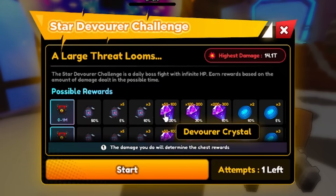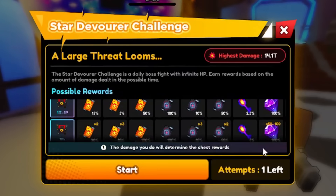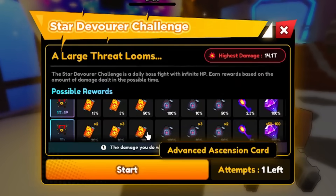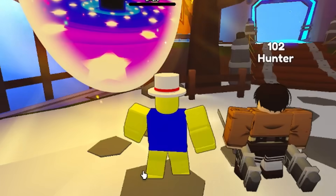You can also get Devourer Crystals — I don't know what you spend them on, maybe it's not in the game yet. You can get movement tokens if you do a lot of damage, Devourer Crystals, raid chest keys, advanced ascension cards. You can get pretty much a lot of stuff, so for the purpose of the video we can go ahead and start it.